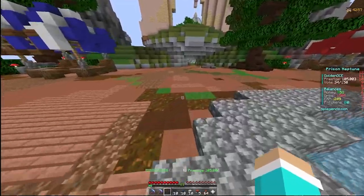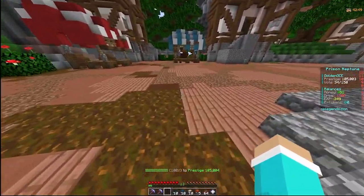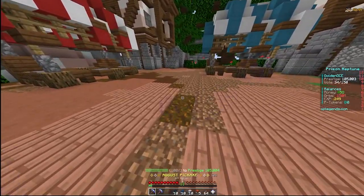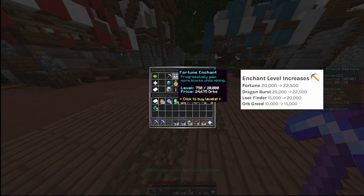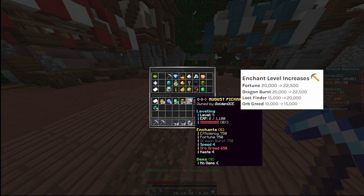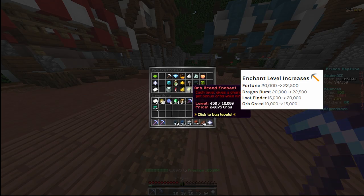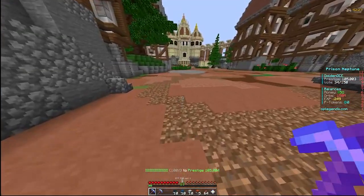Another update is to the enchant levels — they actually increased them. Fortune before was 20,000 but is now 22,500. Dragon Burst also goes up to 22,500. Loot finally goes up to 20,000, and Greed goes up to 15,000. That stuff is going to be really overpowered.